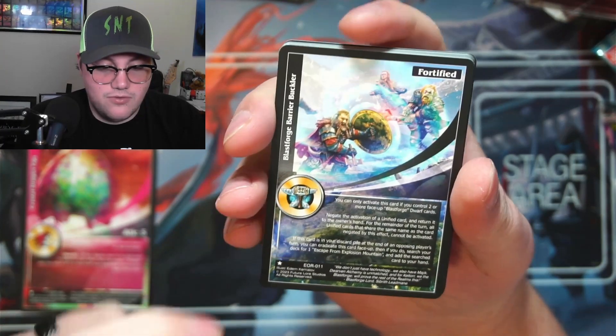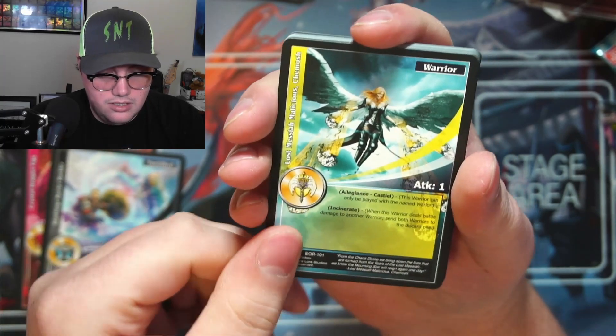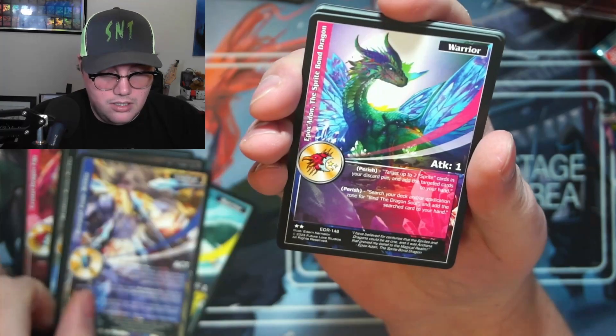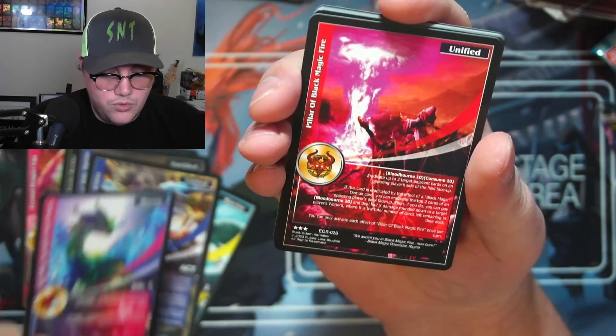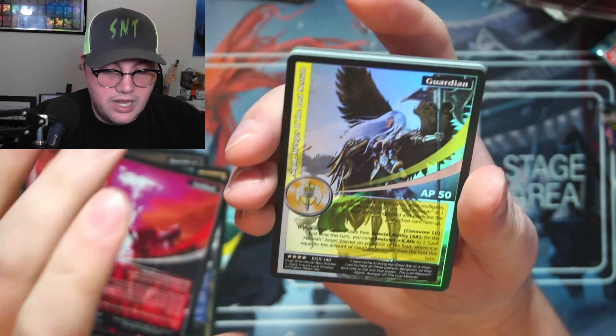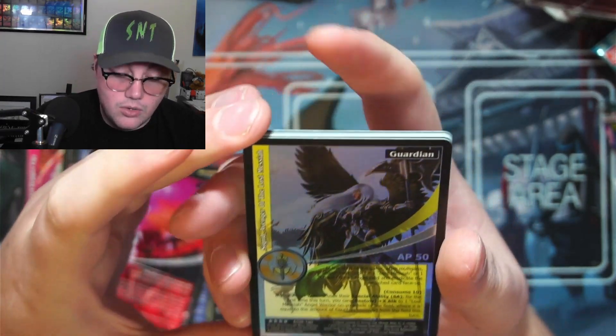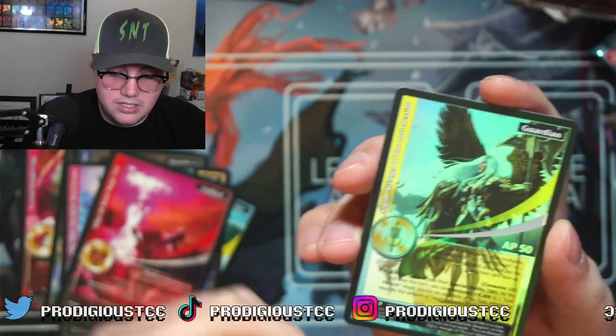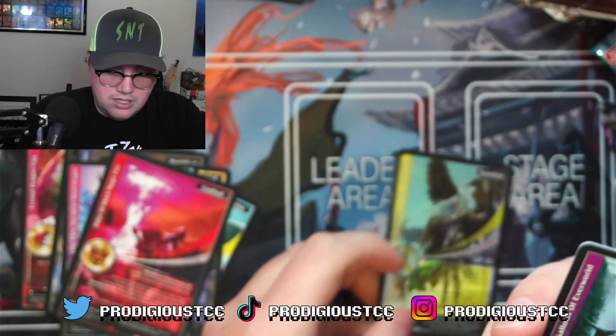There's a blast forge card right there — nice! And we got our rare as Pillars of the Black Magic Fire, and then our renowned rare is a guardian! Sigrid, Avenger of the Lost Messiah. I'll set that guardian off to the side to be sleeved up.